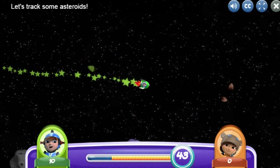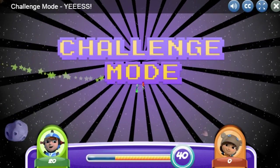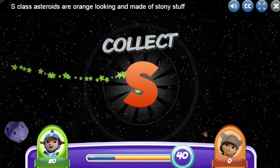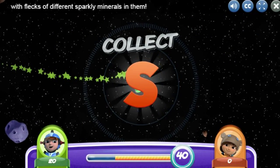Let's track some asteroids! Challenge mode! Get ready! Track three S-Class Asteroids. S-Class Asteroids are orange-looking and made of stony stuff with flecks of different sparkly minerals in them.